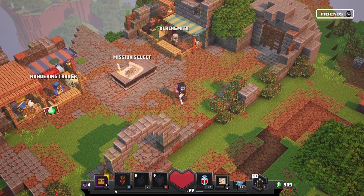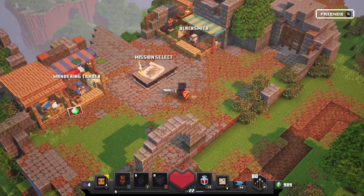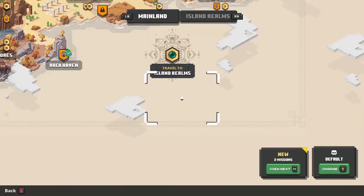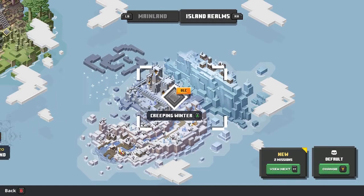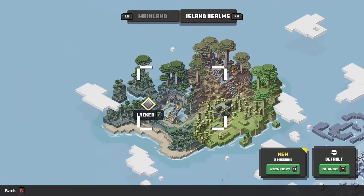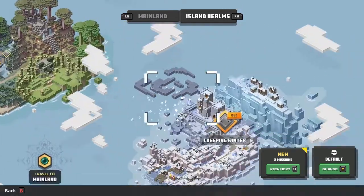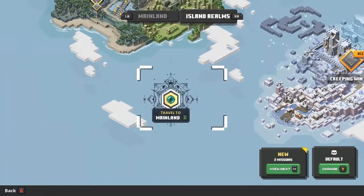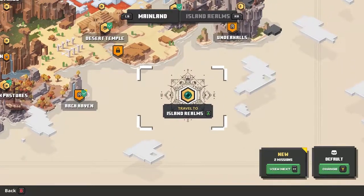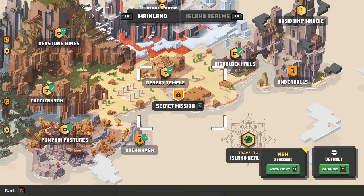My name is Mighty Beard and we are back here once again playing some Minecraft Dungeons. We went ahead and got ourselves the DLC — it came with the package. This is locked, so we have the jungle area, the new jungle. But I think we have to go through Creeping Winter to get there, which is pretty cool. This also allows us to travel to island realms — so that was another change that occurred.